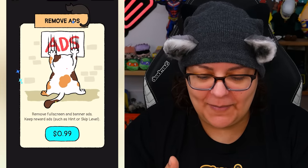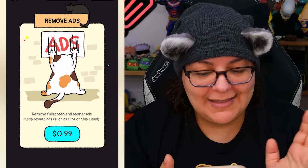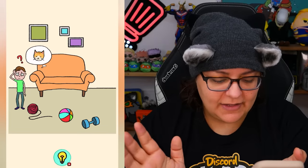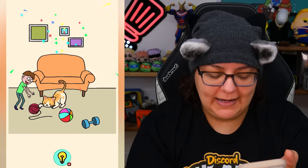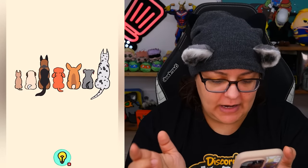Where is it? It's coming out the door! There's an option to remove ads for a dollar — technically not a bad deal, but I don't want it now. We're still looking for the cat. This is not tutorial mode anymore. I'm going to take the yarn. We can't do anything — wait, I moved the yarn and the cat showed up out of nowhere. Let's hope this gets a little less basic.